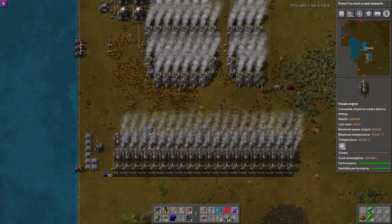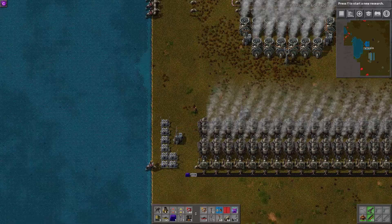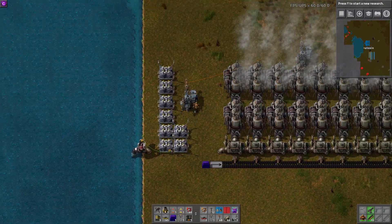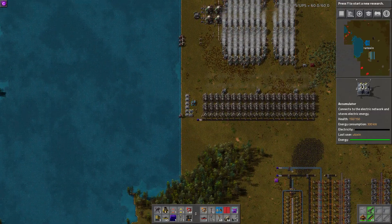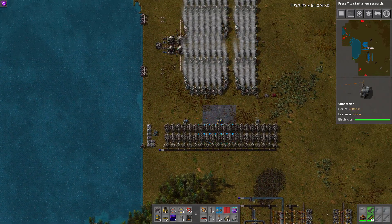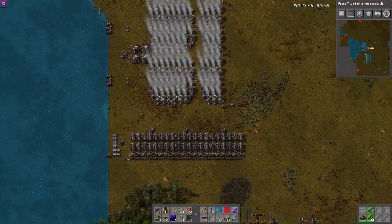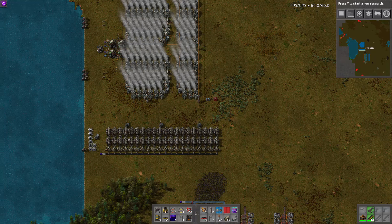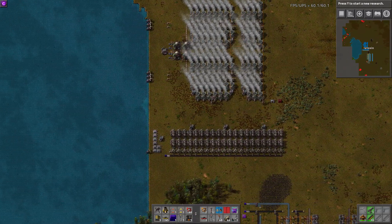That is the gist of it. That's really that simple — you can do it with a single accumulator and a single piece of wire, and it just works. I prefer additional accumulators just to give my network that little bit of extra power buffer, so that this has time to actually kick on before the network is completely drained. But that's about it. My name is Utoxen. This has been another episode of Utoxen's Factorio Tutorials, and I will see you next time.